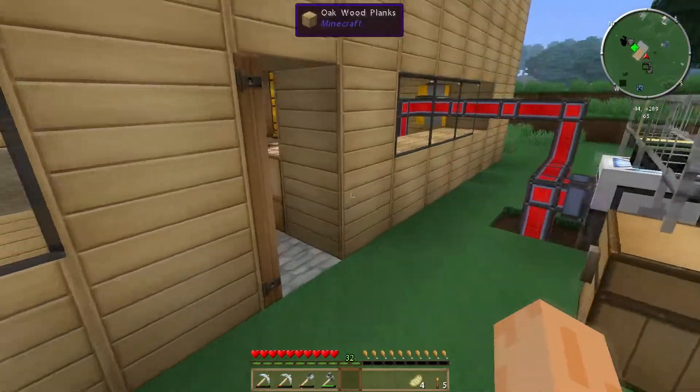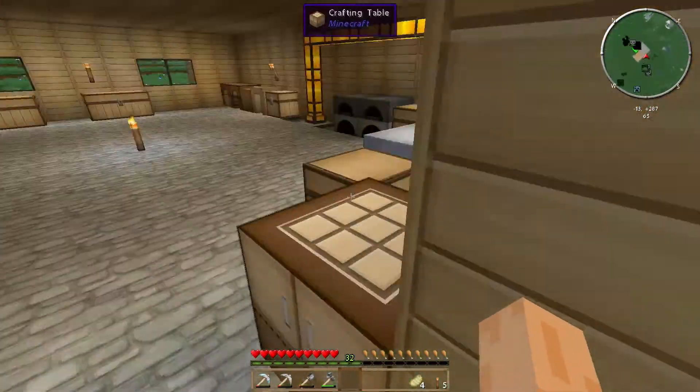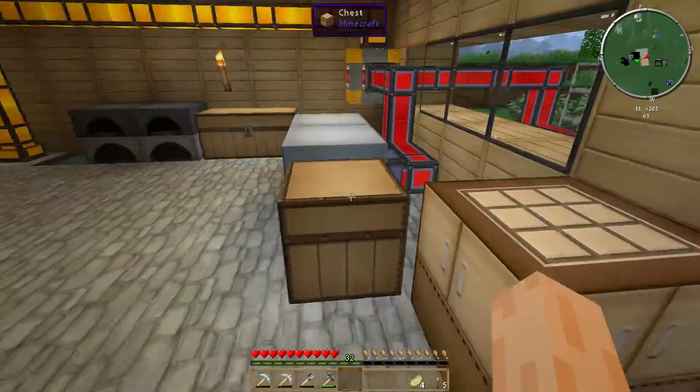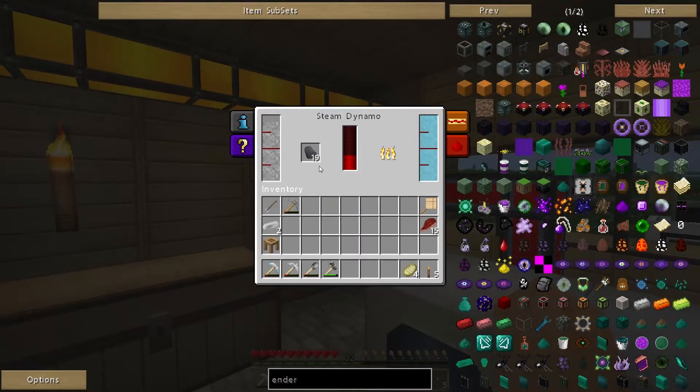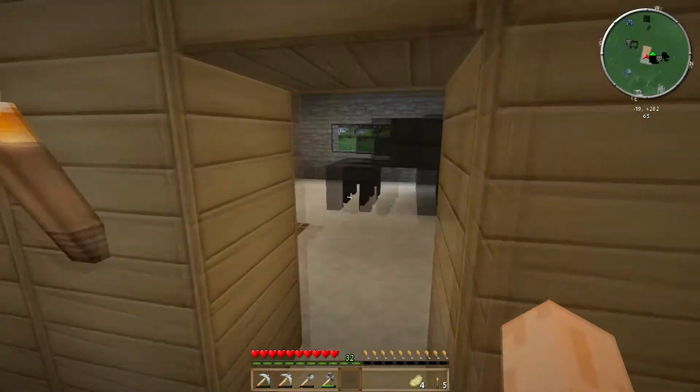I've managed to produce a fair bit of wood - four and a bit stacks. I've taken one out and put it through the Redstone furnace, so I've started producing some charcoal. The charcoal will go in the steam dynamo instead of my coal coke, which would be pretty handy.